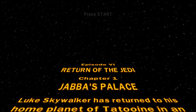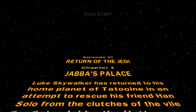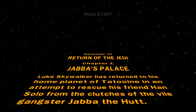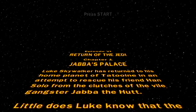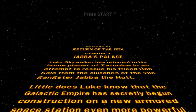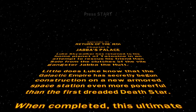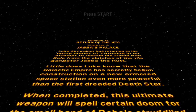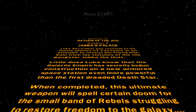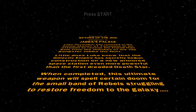Luke Skywalker has returned to his home planet of Tatooine in an attempt to rescue his friend Han Solo from the clutches of the vile gangster Jabba the Hutt. Little does Luke know that the Galactic Empire has secretly begun construction of a new armored space station, even more powerful than the first dreaded Death Star. When completed, this ultimate weapon will spell certain doom for the small band of rebels struggling to restore freedom to the galaxy.